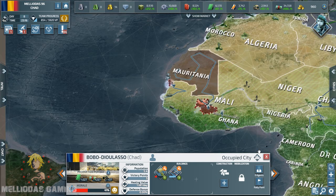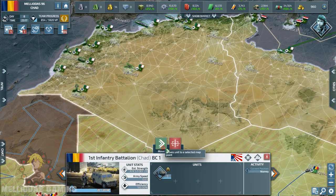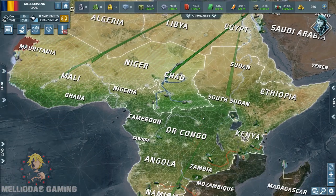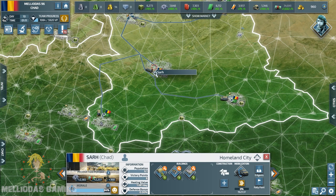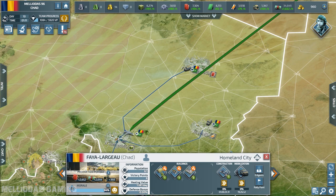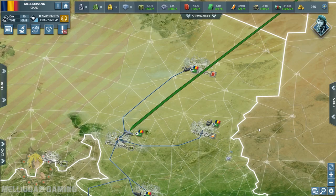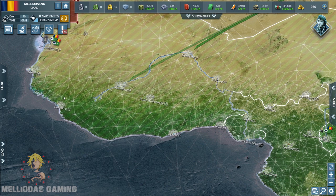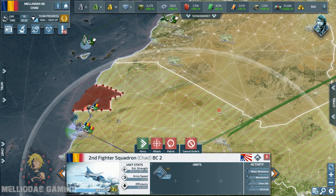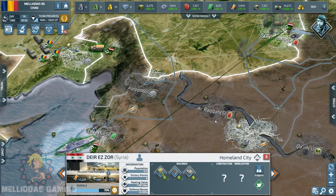Mali has been totally destroyed. I only have some provinces in Mauritania left to take down, and later I am going to go across the oceans and seas to start my campaign in other regions. My next region is going to be the Middle East. Before that, I started researching air bases level one and gunships level one. We are going to start building gunships as soon as possible, because we have a lot of high ranked players in this map and they will start producing units very quickly.